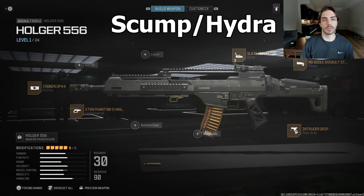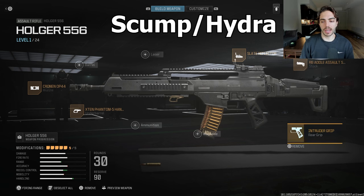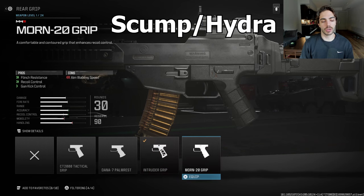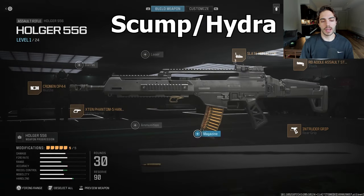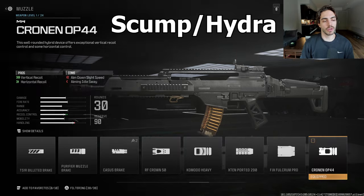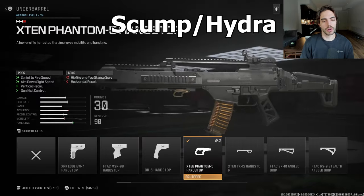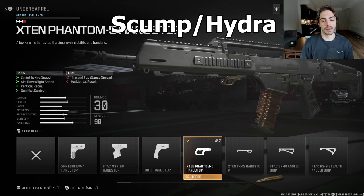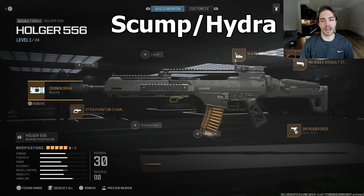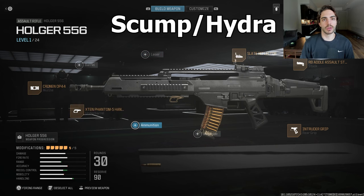Lastly, the class that both Scump and Hydra were using — slate reflector, RB Adel Stock similar to Kenny, and then the Intruder grip for sprint to fire speed and aim down sight speed. No ammunition, no barrel, but you do have the Cronin OP44 for vertical recoil control and the X10 Phantom hand stop for aim down sight speed and sprint to fire speed. They're kind of playing it more like a sub with that AR. So if you want a faster class, this is definitely one of those.